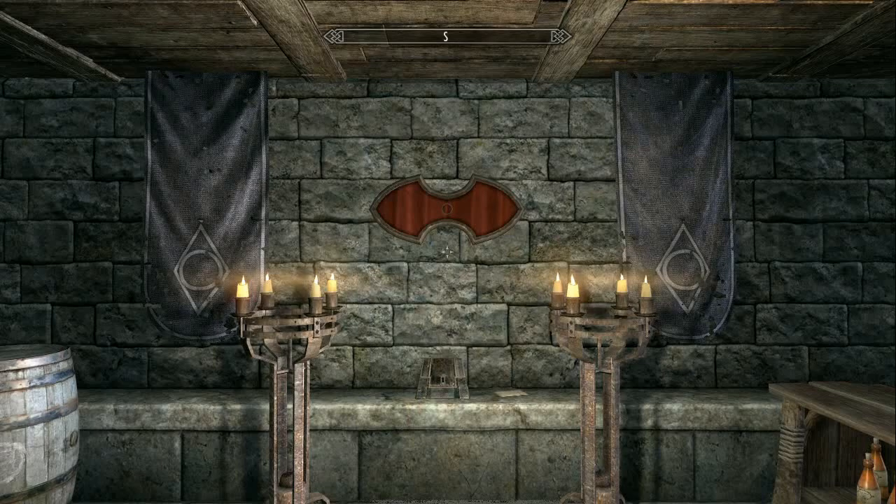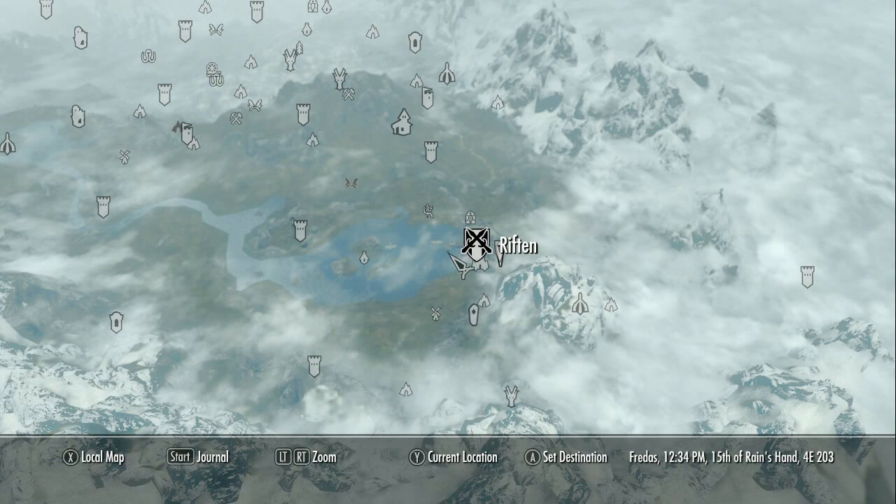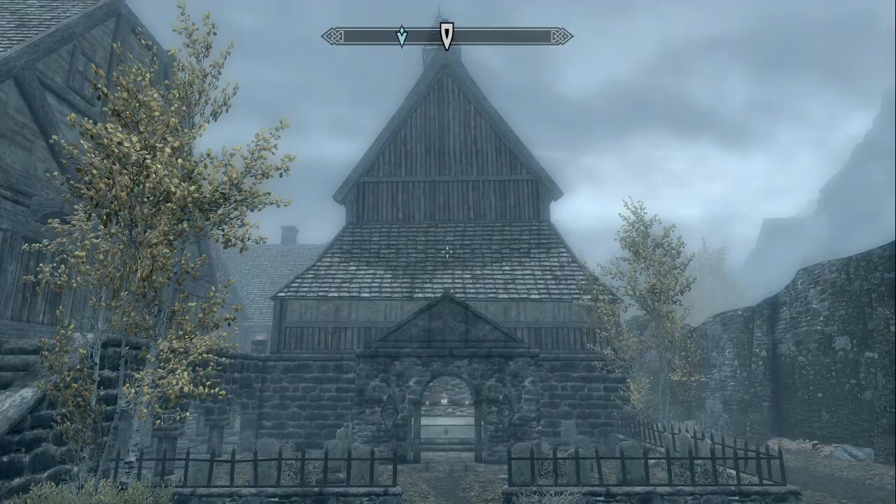This note is meant for a person named Sapphire. She's actually a member of the Thieves Guild in Riften. So you're supposed to read it, and once you read it, you have to deliver it to her back in Riften. We're going to go back to Skyrim, go to Riften, which is in the southeast portion of your map, and then go to the Ragged Flagon entrance, which is this right here.